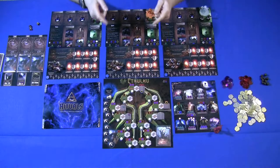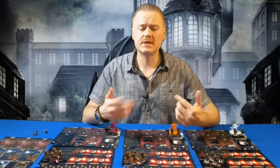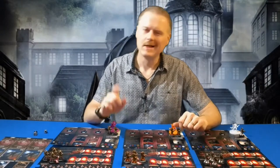Evil High Priest is a worker placement game where the players are, well, you guessed it, Evil High Priests — we're all cultists. We're all trying to bring about one of the great old ones or bring them back into the world. We do this by gathering resources, taking our units, moving to locations, grabbing resources, and collecting victory points to figure out who the grand winner is. But Evil High Priest does it a little bit differently.